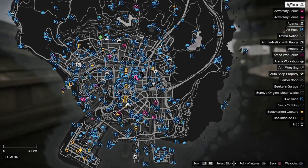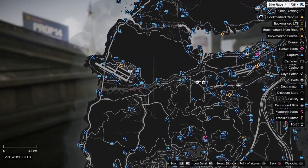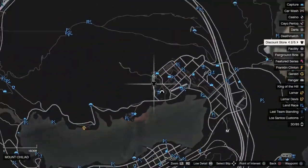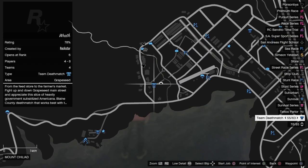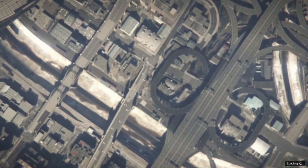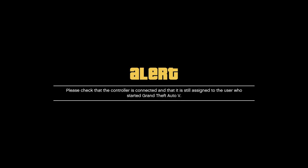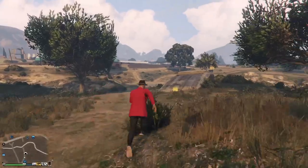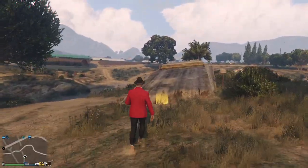Now if you go to your map you can see all of the jobs in blue markers, and you want to select a job that's near your bunker. Select the one closest to your bunker, press Square or X on Xbox to start it, then quickly disconnect your controller before you load into the job. Wait 20 to 30 seconds with the alert on screen.